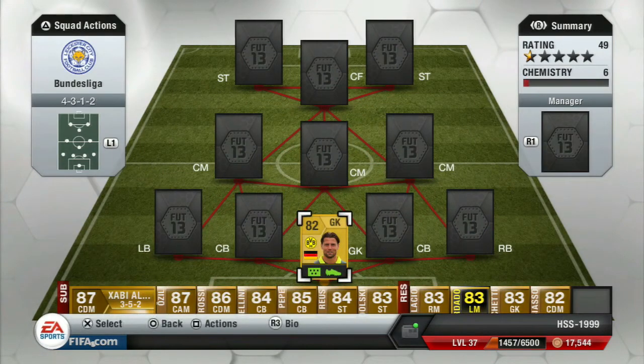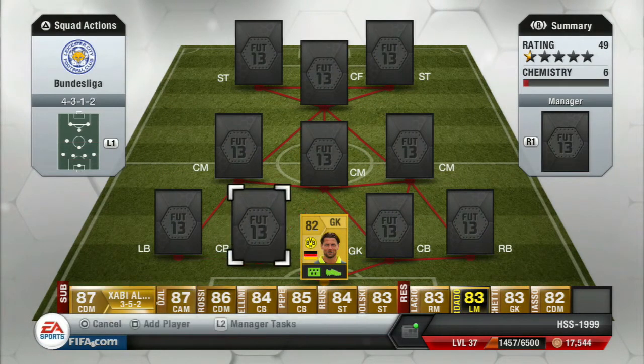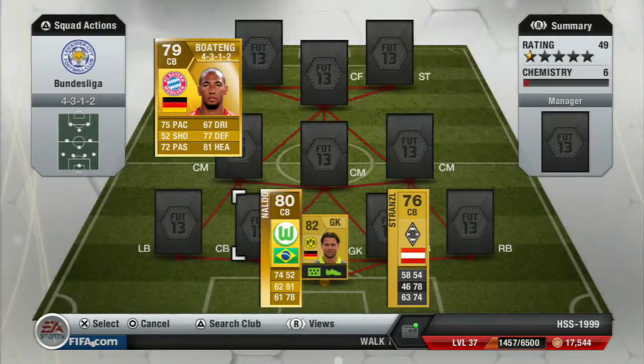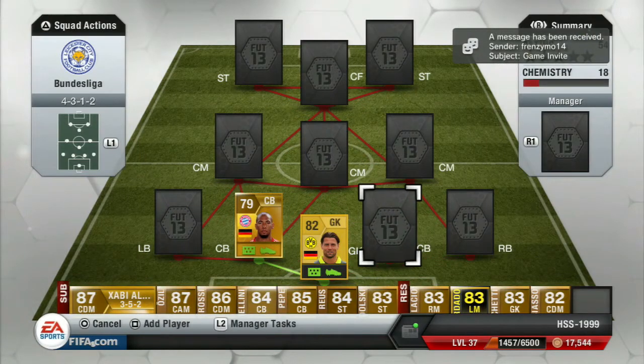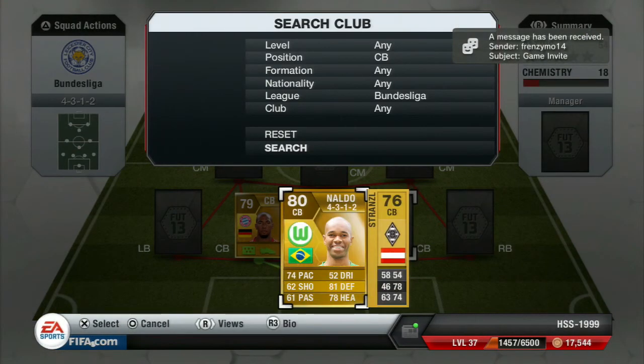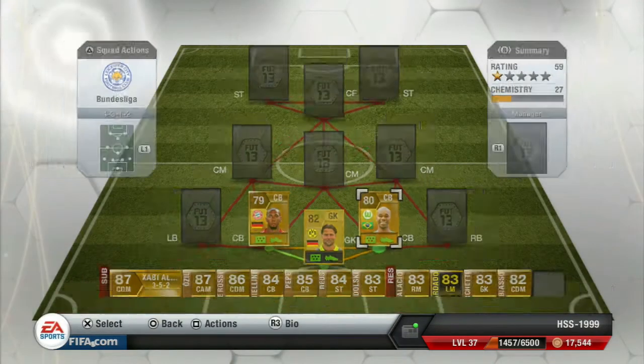He only costs a few coins so you can't really go wrong. Center back one is Jerome Boateng: 58 pace, 52 shooting, 72 passing, 67 dribbling, and 81 heading. He costs 1,100 coins, he's got a four star weak foot, three star skill moves, and he's six foot four — so he's practically going to win every single header. He plays with Bayern Munich in the Bundesliga.